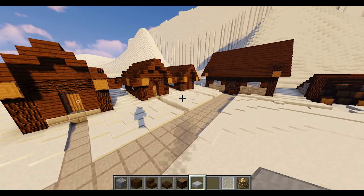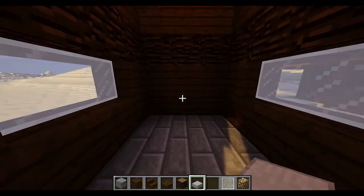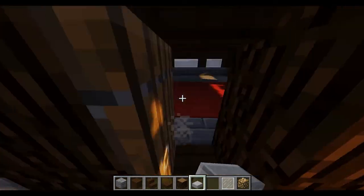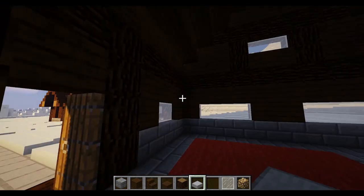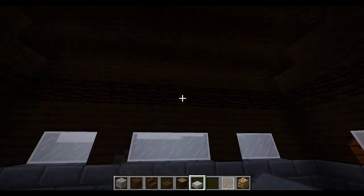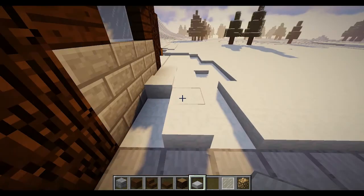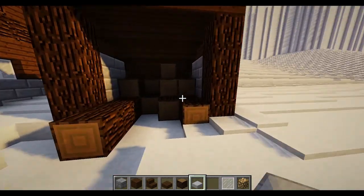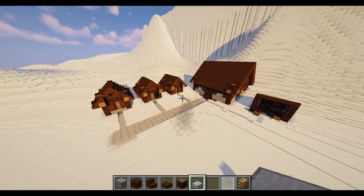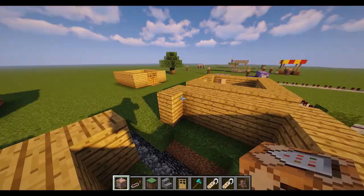So this is how far I got with the building. I have three normal cabins right here — all exactly the same for now — with glowstone on the roof. Then following the sidewalk, I have one big master building, probably like the mayor's house or main office, with a big fireplace to keep it warm since this is a snowy area. Following the carved-out snow path we've also got a small wood storage for the fireplace.